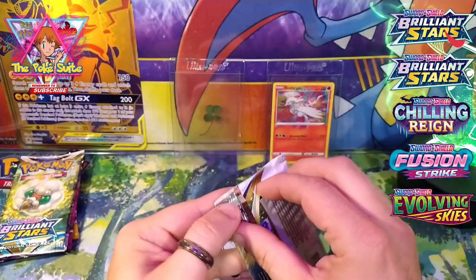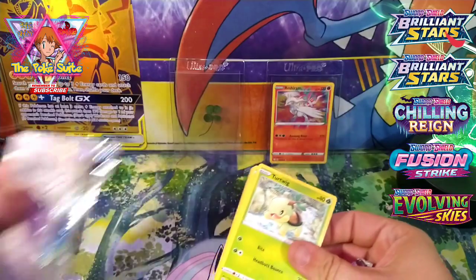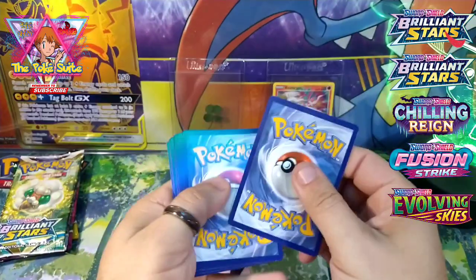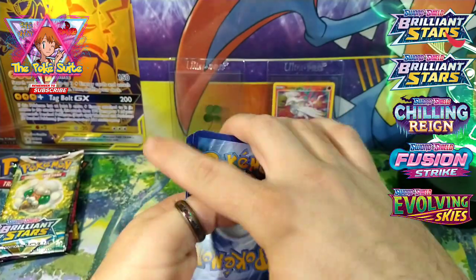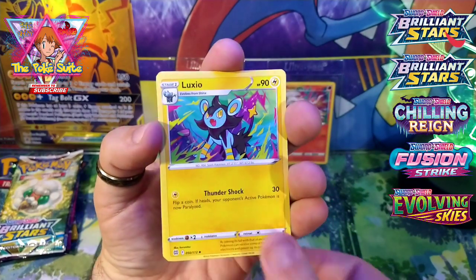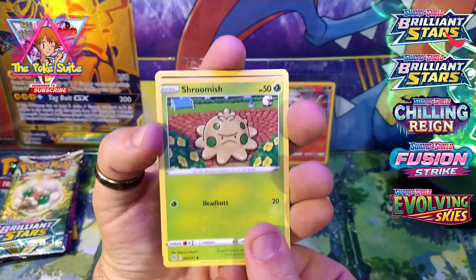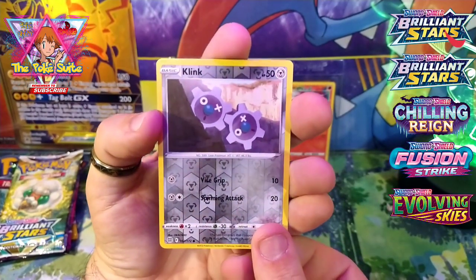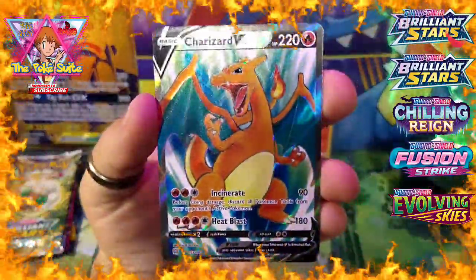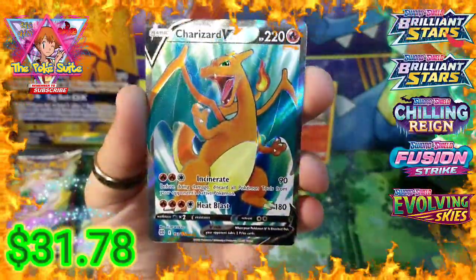All right, we're gonna start out with Brilliant Stars. We got Charisu, Wonder Policy, Luxio, Earthway, Trapinch, Shroomish, Herloin, reverse holo Clink, and a Charizard V!